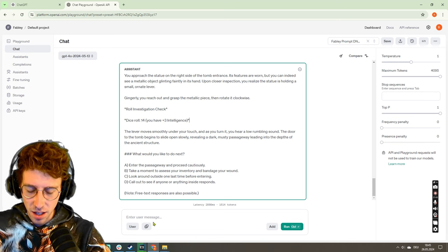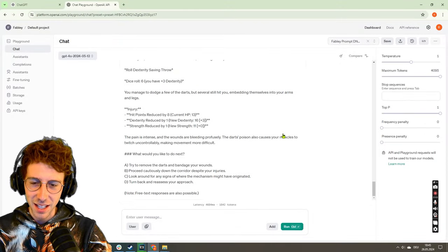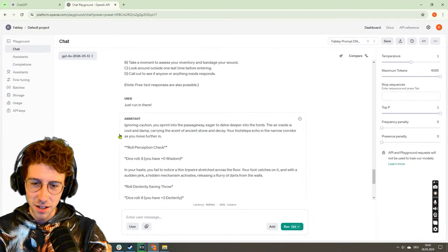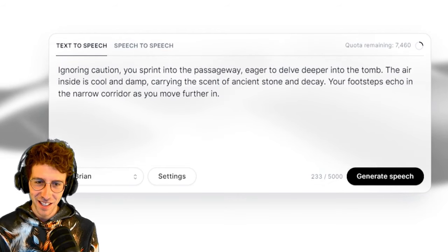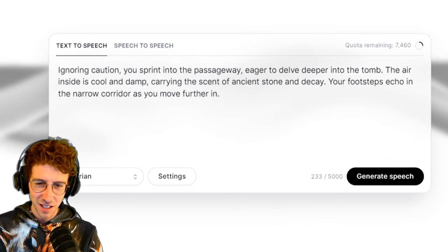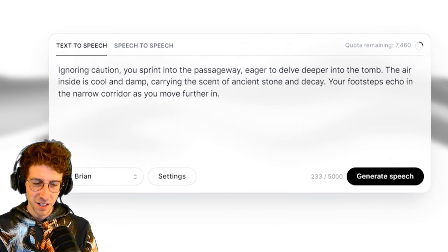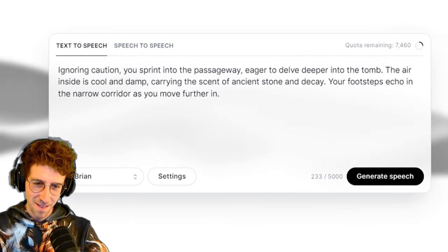Yeah, of course — just run in there! Okay, whoopsie, that wasn't the best idea. I already saw something down there but we're going to give this to Brian one more time. Ignoring caution, you sprint into the passageway eager to delve deeper into the tomb. The air inside is cool and damp, carrying the scent of ancient stone and decay. Your footsteps echo in the narrow corridor as you move further in.